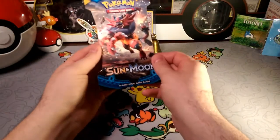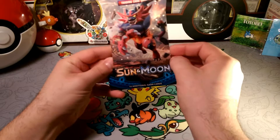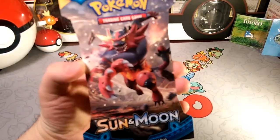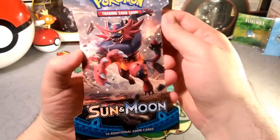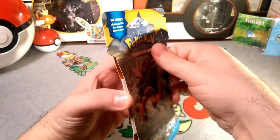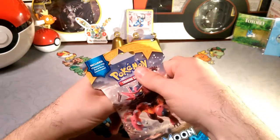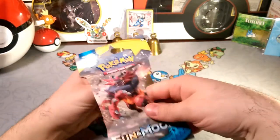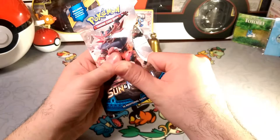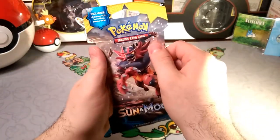Alola friends, DabberDrabby here and welcome back to another pack a day. We're going back to the base set Sun and Moon. We got these from GameStop — a bit of a deal going on, so we ended up getting a few of these for this week. We were originally going to do Crimson Invasion, but we ended up finding ourselves more Sun and Moon packs, so we just went with that.